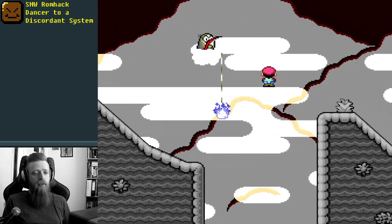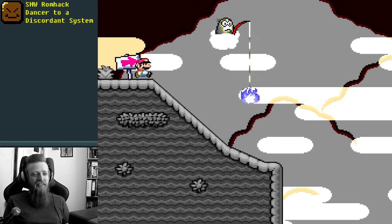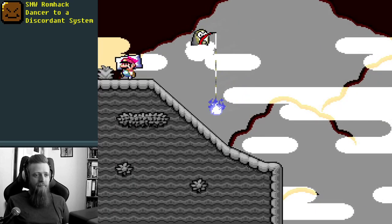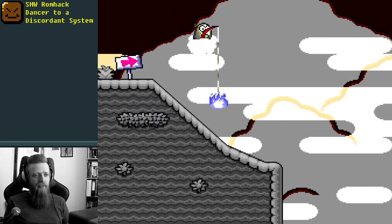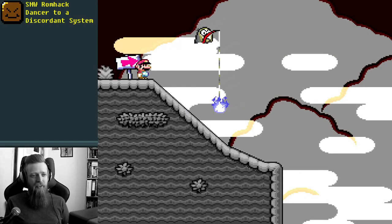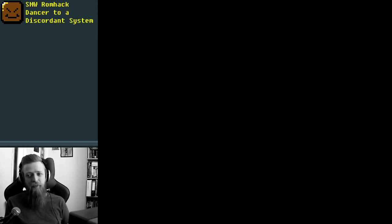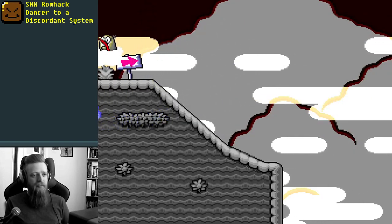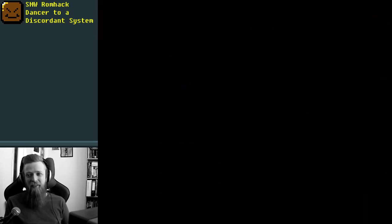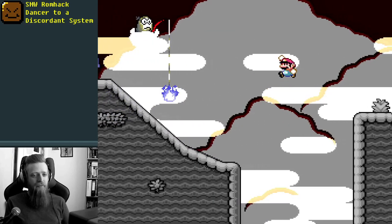Oh, we're jumping right in - sort of expecting a sort of intro text or something. Should I just ride this guy? It's kind of hard being off screen, and not having the screen scroll to follow your movement. I don't know if this is actually the smartest way to do it. Maybe I'll use the slope - we'll see if that's significantly easier. That fish and boo, man.